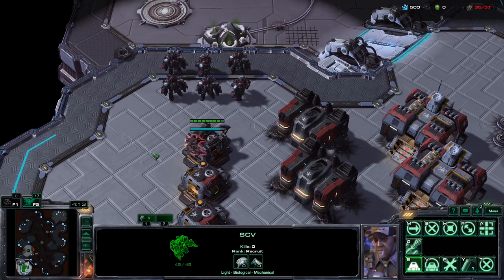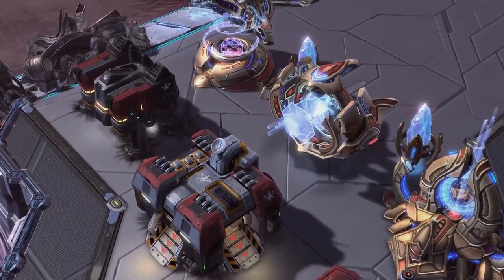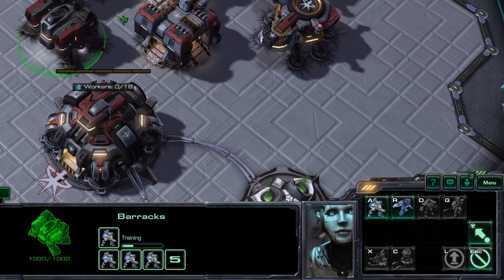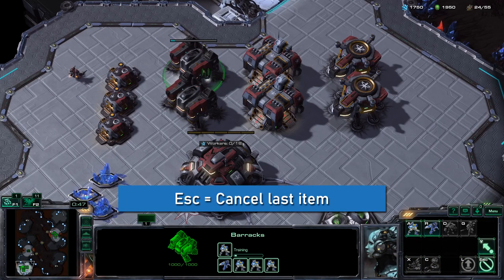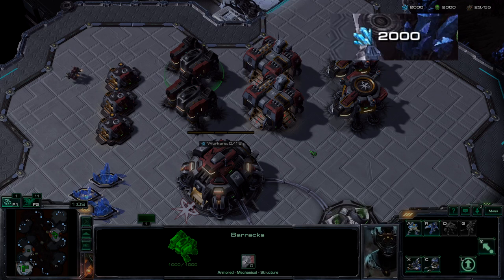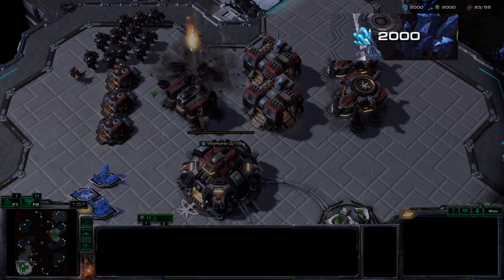Next, let's talk about what you're going to use all of that supply for: production. Production structures build units and research upgrades, and have a production queue with 5 slots. When you order a build, it's added to the first available slot; if multiple structures of the same type are selected, the order goes to the one with the shortest queue. You can cancel the last queued item with Escape, or left-click a specific icon to cancel it, immediately refunding the full cost. If a structure is destroyed, all queued items are cancelled and their full cost is refunded.